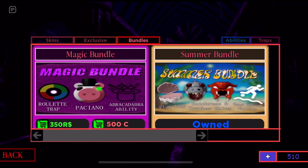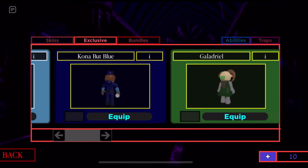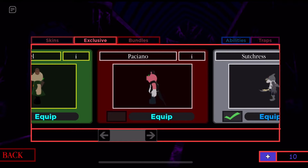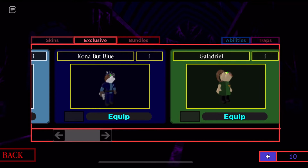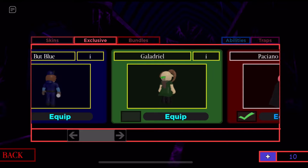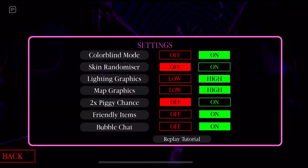We've gotta go to the shop. I already have the summer bundle so I'm gonna go and get the magic bundle. Now we've got the magic bundle. We're gonna be playing with the Peykin skin first, and if you guys haven't seen the last videos, I've got the buddy blue skin — fun about blue — and Galadriel. That's weird.